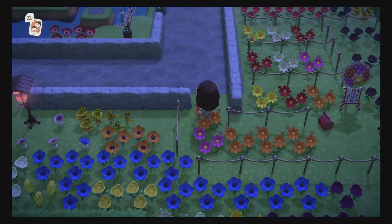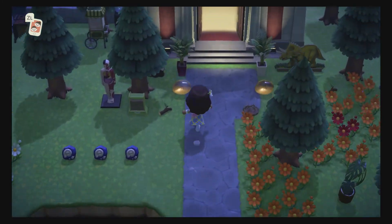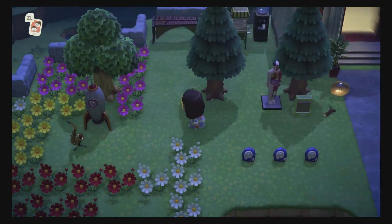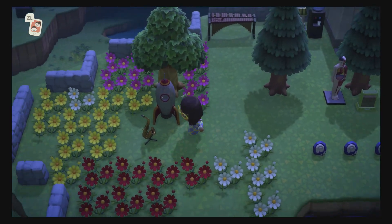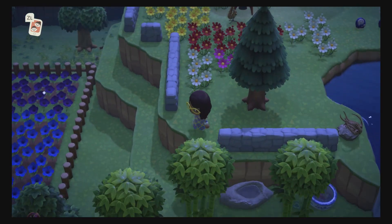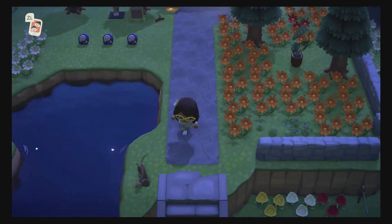I'm trying to breed a couple more golden roses, then I'm gonna clear all these flowers out and work on my flowers. Hi Wisp, I'll talk to you in a little bit. This is my museum area — I plan on doing an outdoor museum here, like a space and human one, because they don't have a human exhibit. Down here is going to be my sanctuary part, but I think I'm going to move that where Samson's house used to be.